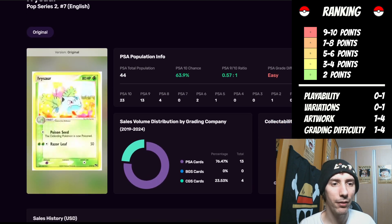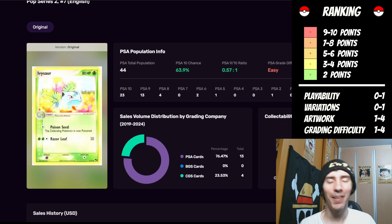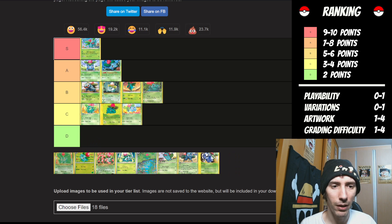Up next is Ivysaur from Pop Series 2. Is it playable? No. Does it have variations? Really limited — one point. The artwork: I do not like this artwork. It's so bleached out — like whoever the artist was left the artwork out in the sun for months and then submitted it. You can tell there's an Ivysaur there, but I don't like all these little points around it that make it hard to see the outer edges of the Pokemon. I'm only going to give it one point. From a grading perspective it's easy — so it just barely gets into the C category.